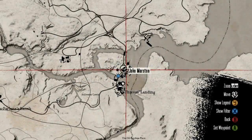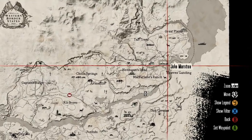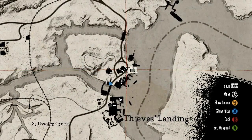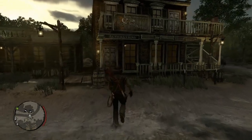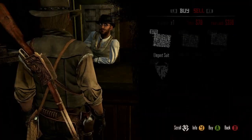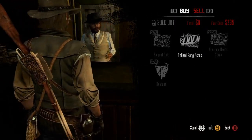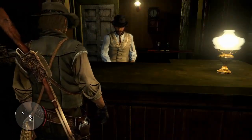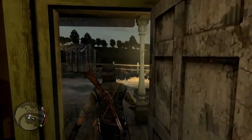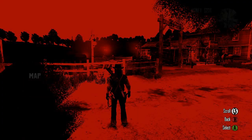Finally, for scrap six you're going to want to purchase the scrap at the tailor, and this is going to cost you a hundred dollars, so save up if you just started the game or wait until a bit later. The tailor is right at the north end of Thieves Landing. You have to wait for daytime even though it always looks like night in this town. Once you buy the scrap from the store, you'll have scrap six done and subsequently the Bullard Twins gang outfit in your possession.